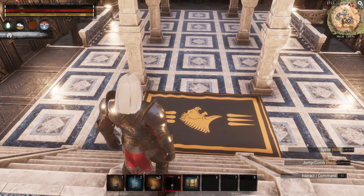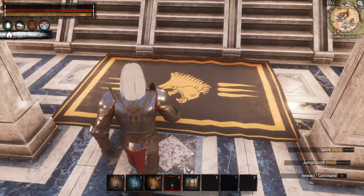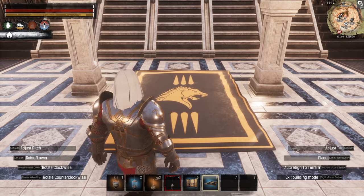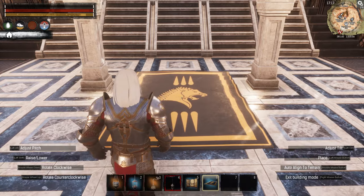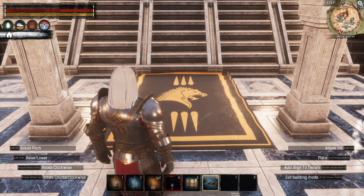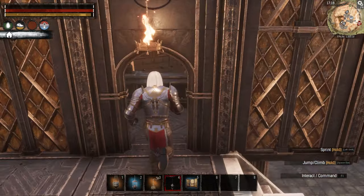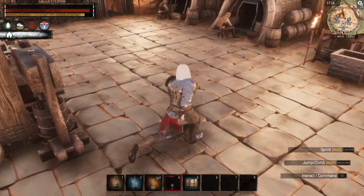I wish we had like a long carpet — roll out the red carpet kind of idea — but as far as I know we don't have that option. What if we made a couple of these and lined them up end to end as if that's what they were doing? Let's go make a couple more and just see what it looks like.